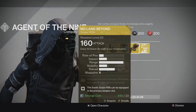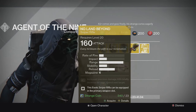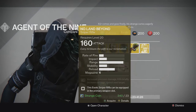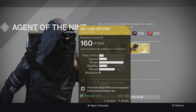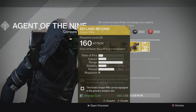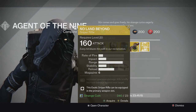For the weapon we have the No Land Beyond exotic sniper rifle. The perk on this is increased precision damage, and kills briefly increase damage against the next target. It's not very good in PvE, but in PvP if you have a good shot it can be a pretty good sniper rifle — you just have to handle the animation and the reload canceling.